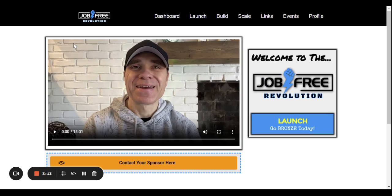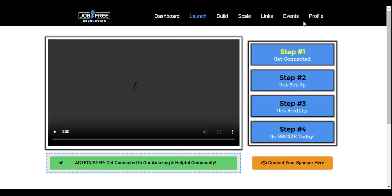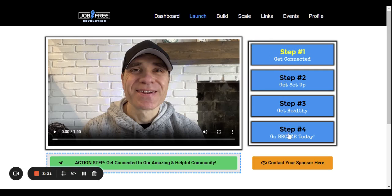When they come in they see a quick welcome from me, and the only step — outside of contacting you — is to go bronze. Clicking the 'Go Bronze' button takes them to a four-step process to get set up and started right away. The first step is to get connected into our Telegram community as quickly as possible. Right now we have a thousand members on the team but only about 350 to 360 are actually in the Telegram, so a lot of people are missing the most important part — the community.